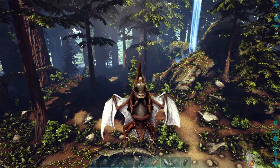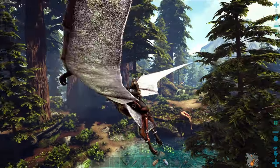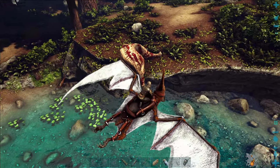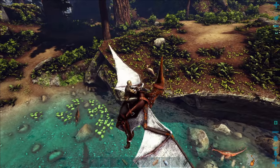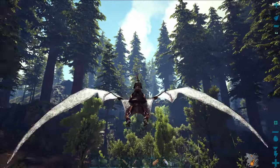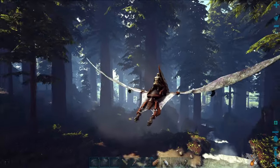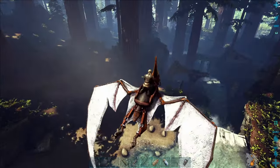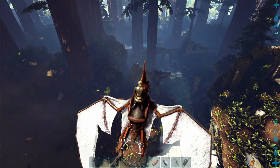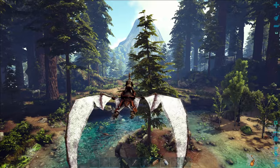A few things to worry about in this area, particularly safety from predatory dinos. You'll get terror birds, raptors, and carnos. Probably most annoying of all are the thylacoleo - giant cats that sit in redwood trees, pounce on you and pin you to the ground, and will even knock you off your flyers. So be very careful when you're flying in and out of your base.